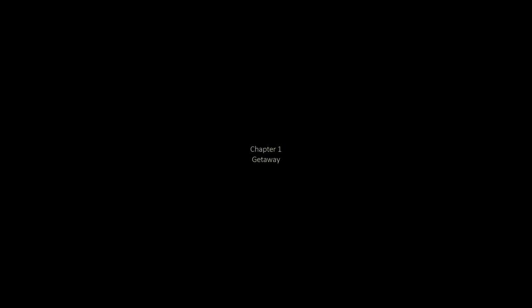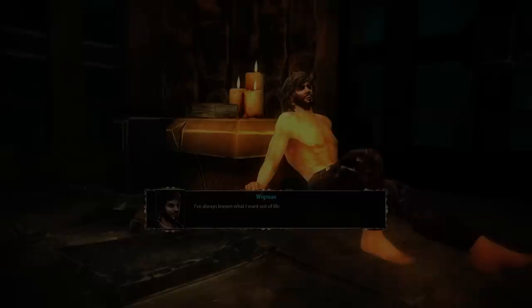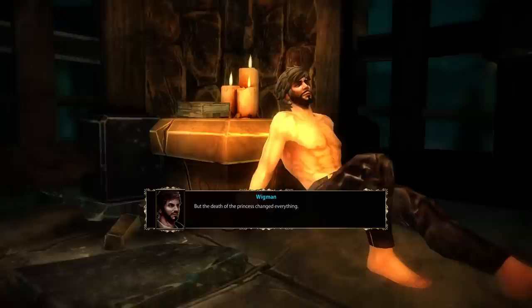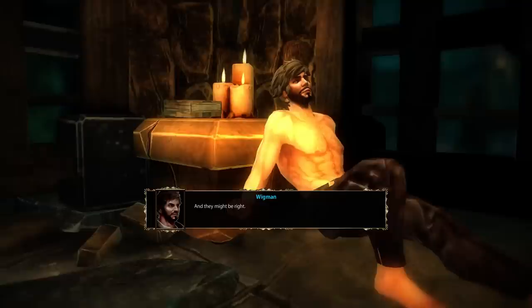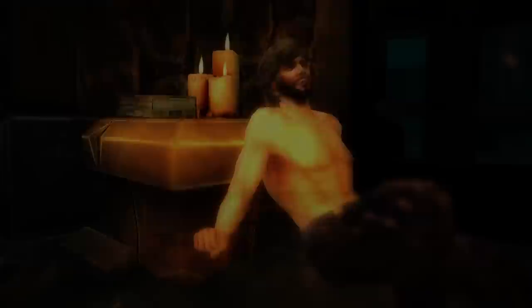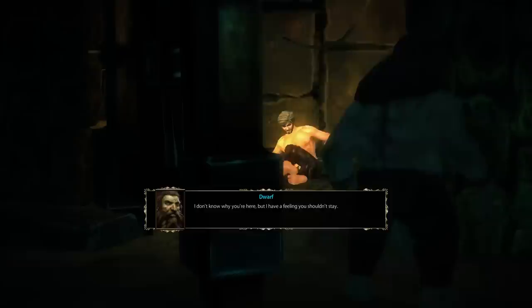I've always known what I want out of life — to sleep the days away under the sun. We do get some drawn-on abs! I just wanted to live, no more, no less. But the death of the princess changed everything. Everyone dreams about having drawn-on abs, right? They think I murdered her. I didn't murder anyone. Maybe it doesn't even matter. You come into this world as a nobody and you leave it as a nobody. They'll put a rope around my neck and my neck will break. But one question still haunts me — what happened to me? Well, you killed a wolf. And now you're in prison. This guy's breaking us out!